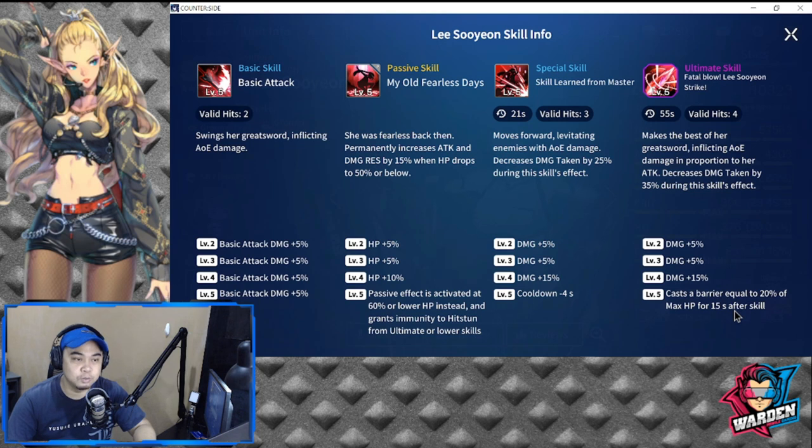This skill is what I value most because it staggers your enemies and buys you time, and it's also what makes her tanky aside from her damage resistance and damage reduction. Her ultimate skill is 'Fatal Blow' — cooldown is 55 seconds, valid hits is four.